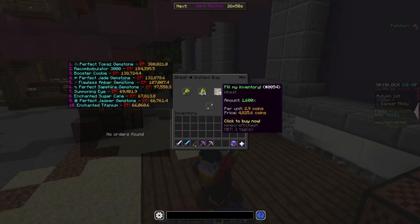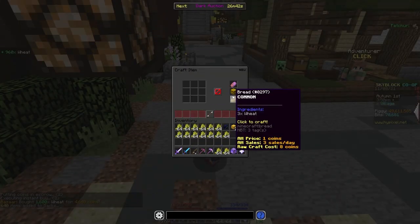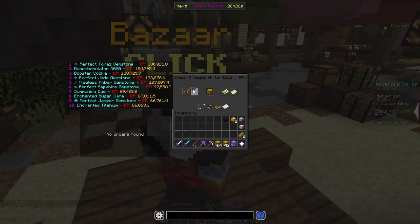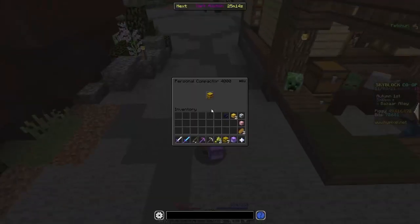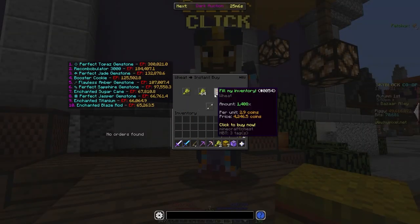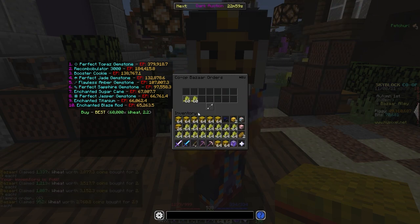What you're more likely to do is fill your whole inventory with wheat, then craft it all into hay bales. I bought the original wheat for 4,000 coins, then resold it in two orders of 3,200 and 2,100. You can do this on an even bigger scale — put the hay bale recipe into your personal compactor, then go back to the Bazaar and start filling your inventory with wheat. Claim your buy orders and they will automatically craft into hay bales, which you can then sell for profit.